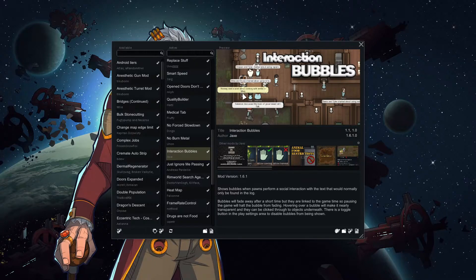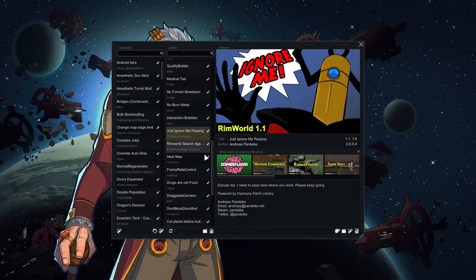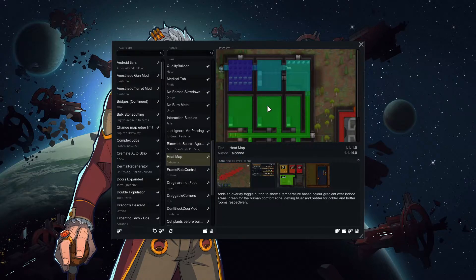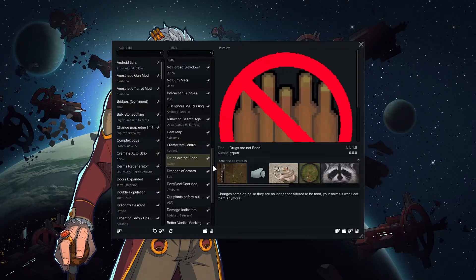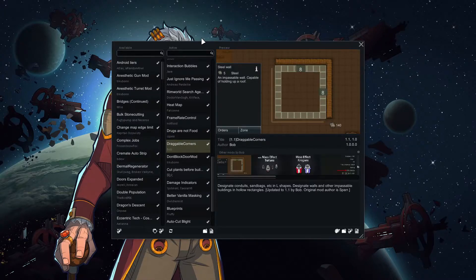Interaction Bubbles lets you see social interactions between everyone, giving a more interactive experience with colonists. Just Ignore Me Passing allows two people to walk through a door. Search Agency allows you to search stuff. Heat Map is toggleable and shows you how hot a room is. Frame Rate Control for performance boosting. Drugs Are Not Food changes some drugs so they're not classified as food. Draggable Corners lets you create a box selection instead of doing it one by one.